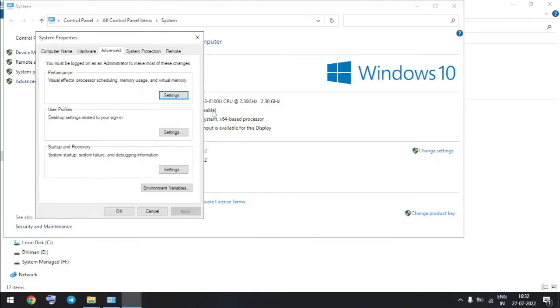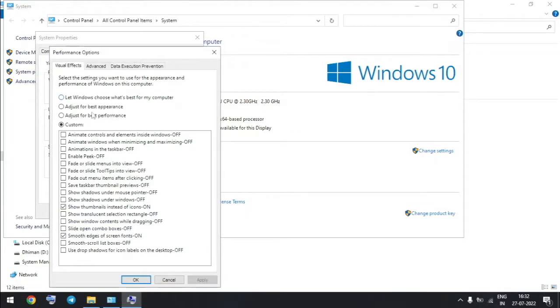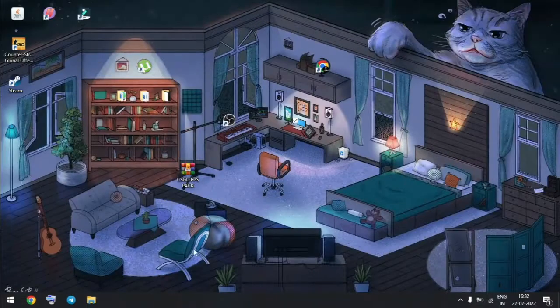Now click on Advanced System Settings. From here, select 'Adjust for Best Performance'. Click on Apply and OK. Now extract the CSGO FPS boost file I provided in the description.